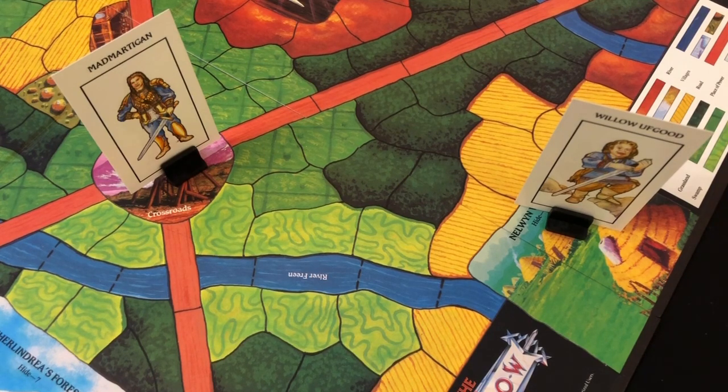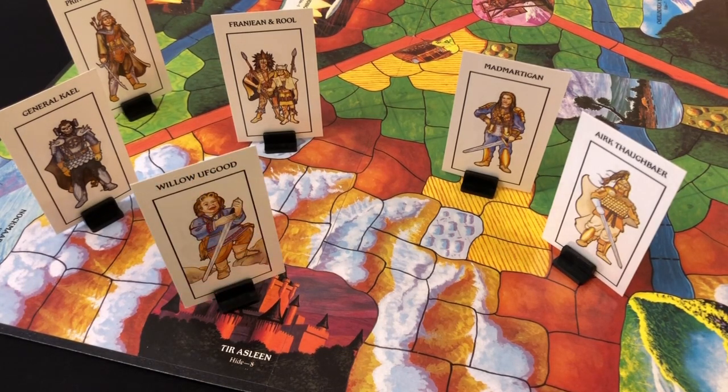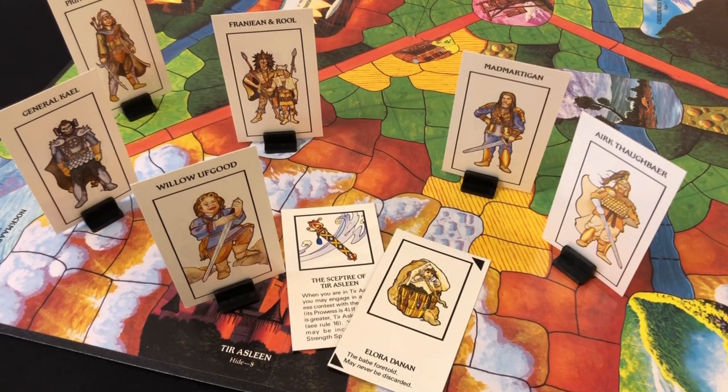The game is, as you can probably tell, cat and mouse. The evil players move around the board trying to hunt down the good players. If the evil player can find the hero with Elora and defeat them in combat, they will seize the child. If they then take Elora to Nockmaar Castle, Elora is removed and the good players have one last round to defeat Bavmorda — if they fail, they lose. Meanwhile, the good players are trying to keep Elora secret while they free Tir Asleen. To do this they need to find the Scepter of Tir Asleen, take it to Tir Asleen, and successfully use it, then also transport Elora to Tir Asleen. Do all that, or alternatively just defeat Bavmorda in a magical duel, and the good team wins.